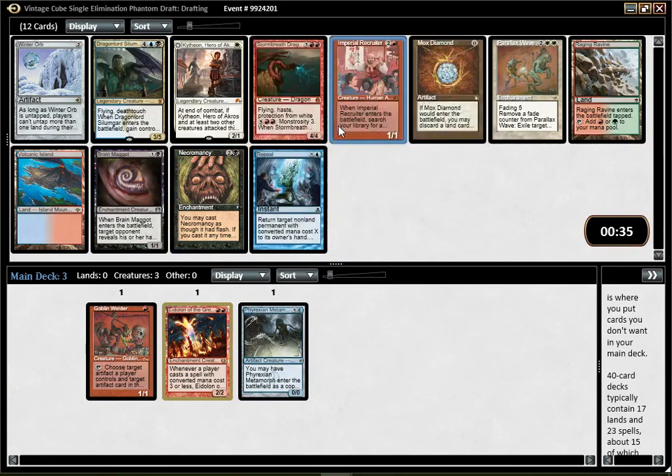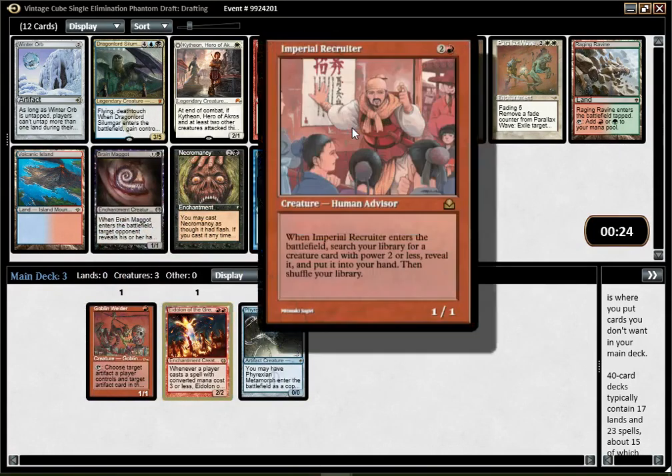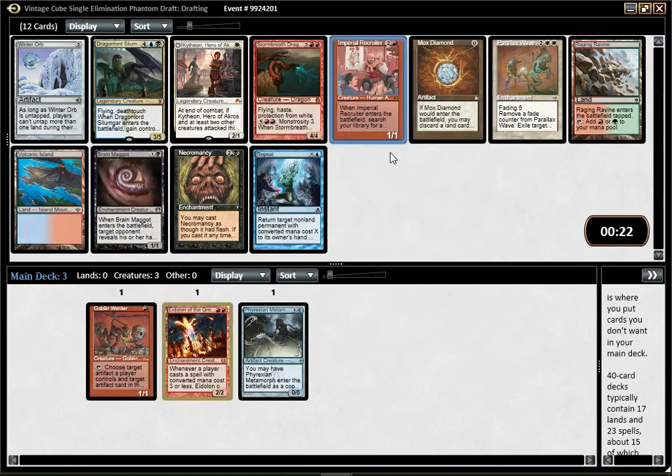Imperial Recruiter is kind of nice. I can fetch the Metamorph, I can fetch Welder. In a Recruiter deck I will probably not play the Eidolon, but I guess that's an option too. Could also go well in a Kiki-Jiki Pestermite combo deck.